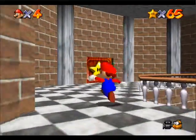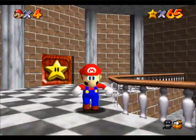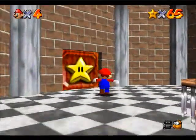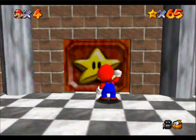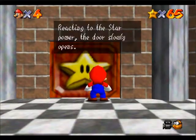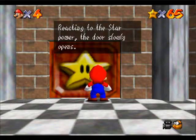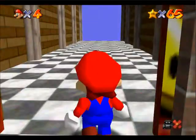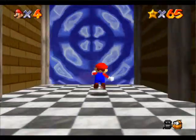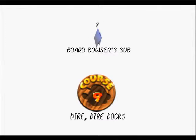However, we could go in here if we wanted to, or we could not go in there. However, I think I'm going to go... a star. Reacting to the star power, the door slowly opens. What is this? I'm just going to hop in and find out. Boards, Bowser, sub. Di-a, di-a, docks.